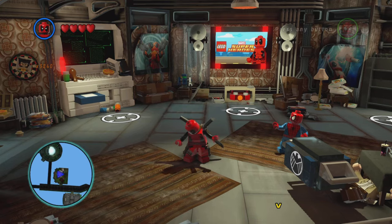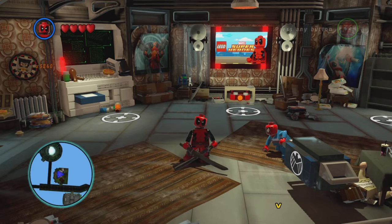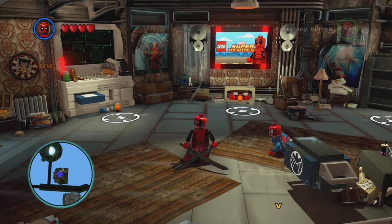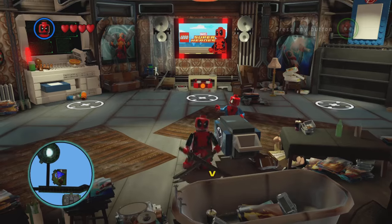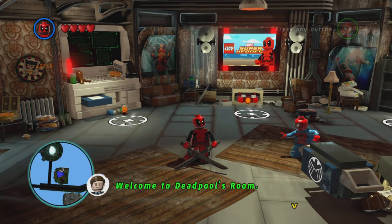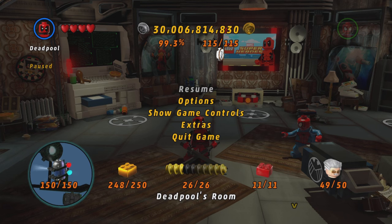What is up guys! I'm finally about to 100% complete this game. The last thing I have to do is help Stan Lee — this is the final one. Then I should have 100% and unlock Stan Lee as a character. As you can see, I'm at 99.3%. I have all the characters unlocked except for Stan Lee, 49 out of 50. Stan Lee saves: 11 out of 11. Red bricks done.